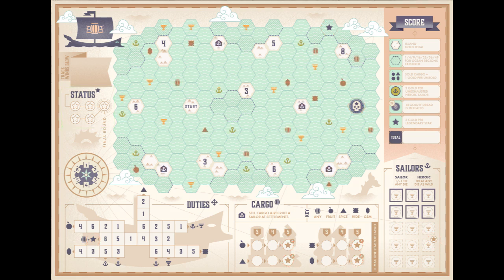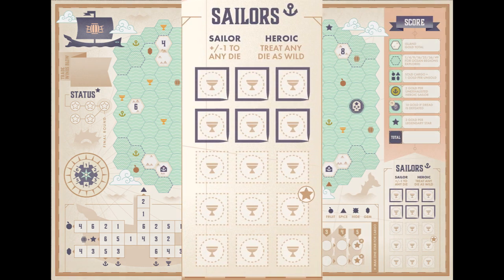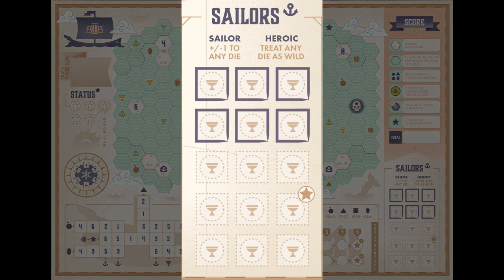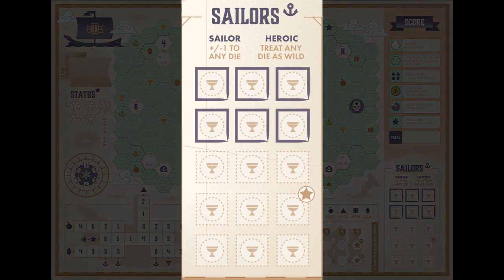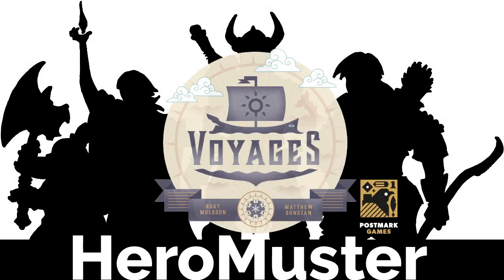Two final notes. Not only do islands and the dread stop your movement, but also the edge of the map. So if your number exceeds the distance it takes to reach the edge of the map, your boat automatically stops in the last space. Furthermore, when using sailors to change a die, you can roll over from say a six to a one or a one to a six, but you cannot exceed the number six for your total value. Make sure to read the rules provided with the game and enjoy your voyage.